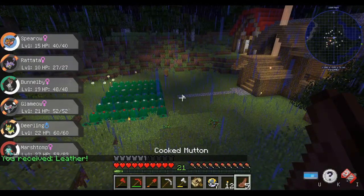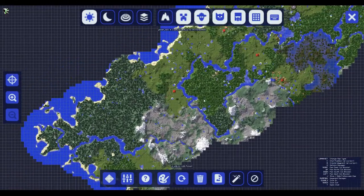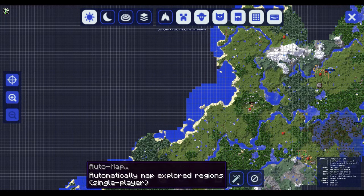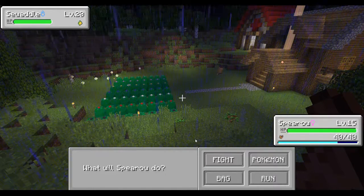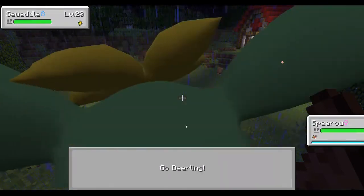I look at my map — I did explore all the way down here and around but didn't find anything new and interesting. I do have what I think is probably ocean out this way, so we might go experimenting there. A Seel! Alright Deerling, let's go.